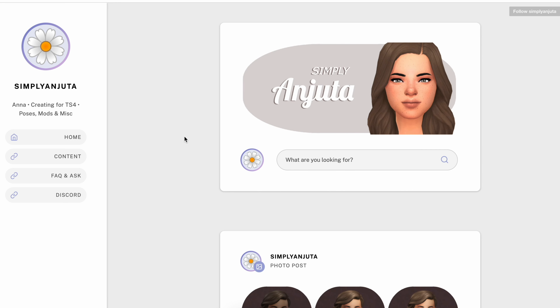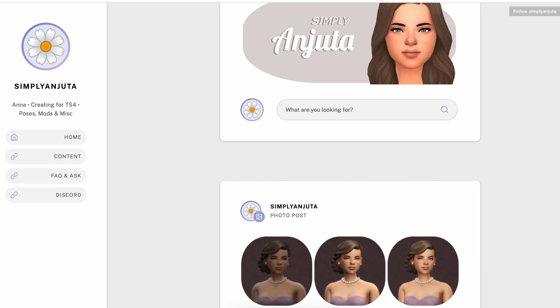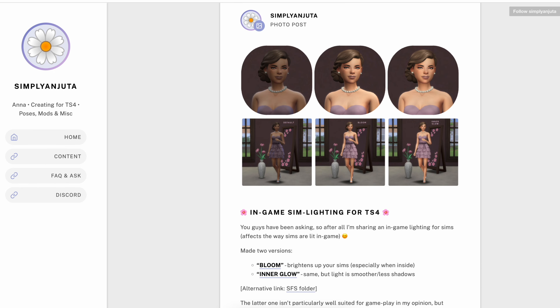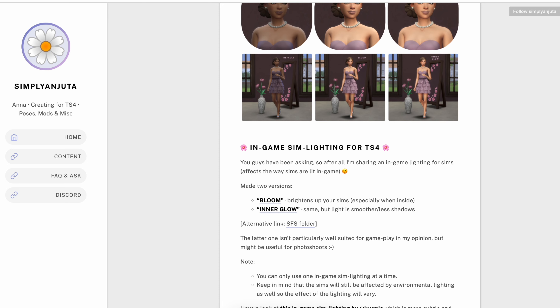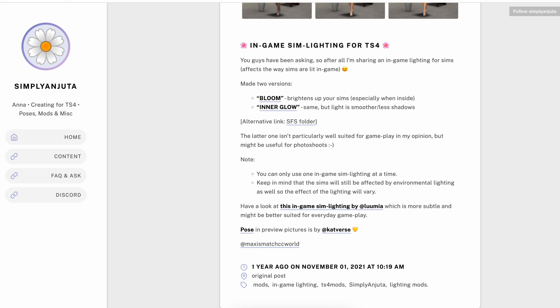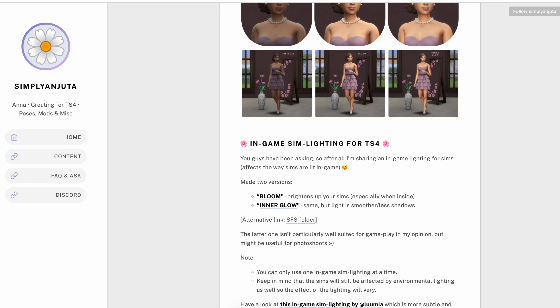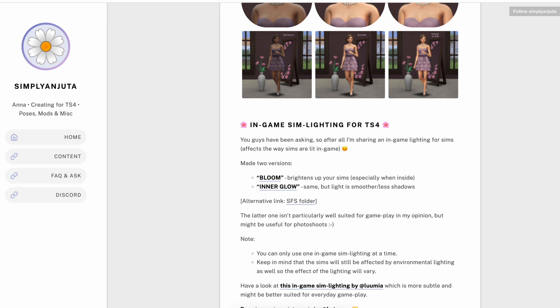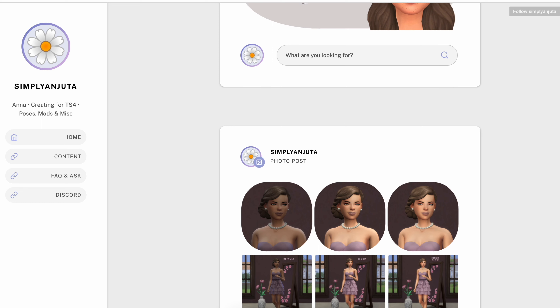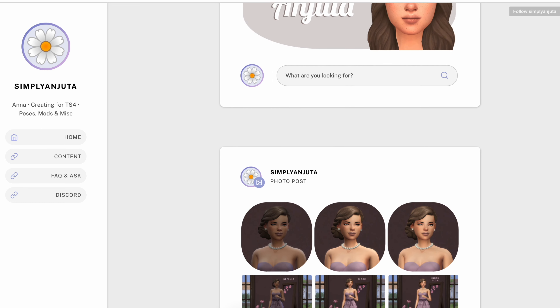So for the first one, I'm not sure how to pronounce the creator's name — it seems like it's "Simply." This is a Sims 4 creator and they have their own lighting mod with two different versions: Bloom and Inner Glow. That one looked pretty cool. You can see the different versions and how they compare to EA's — it's a subtle difference, but it does make a big difference in the game.